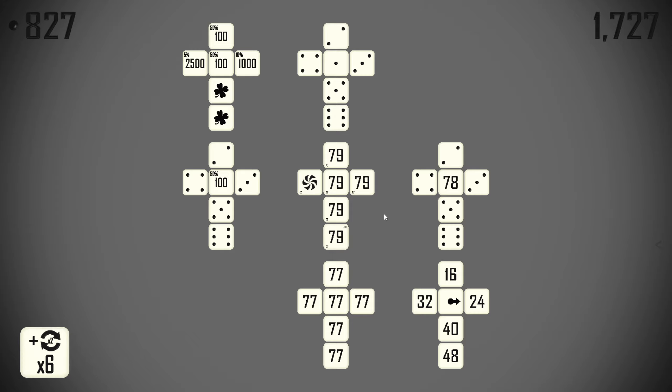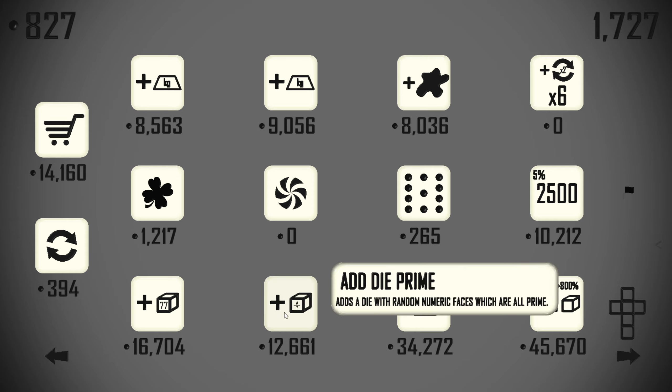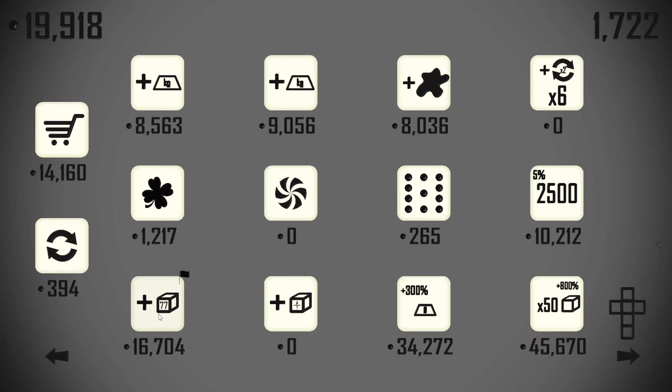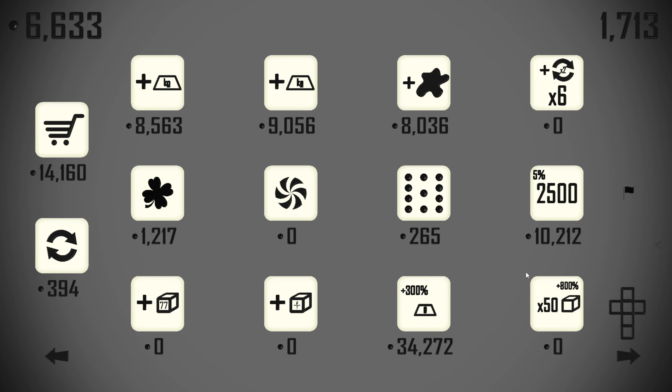Let's pick up something else — re-rolling twice. Probably this, just to get the 77 to pay out multiple times. We might as well pick up these dice as well. And I think we can also pick up the 800% bonus for 50 dice, because we're going to work with 25 dice but we can get the passive that treats every die as if it was five times as many dice or something of that ilk.